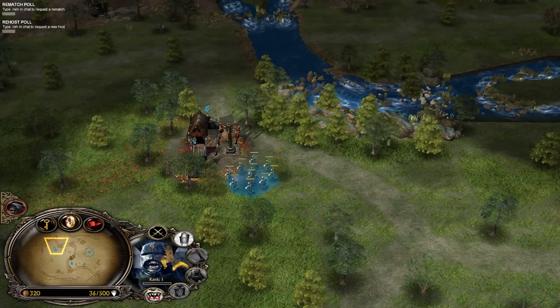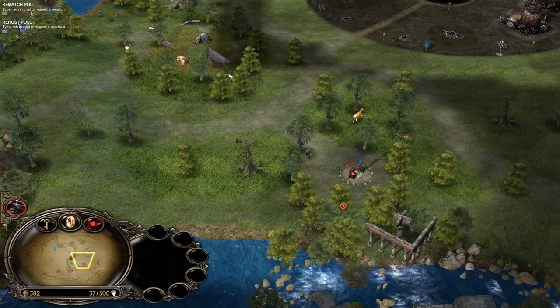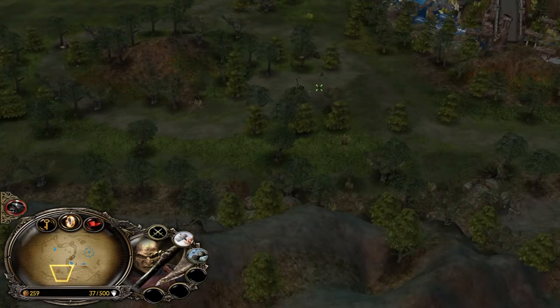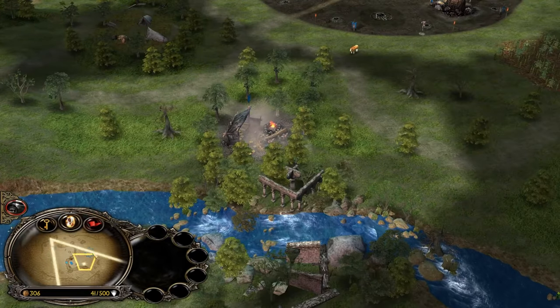That's a mistake from him to build a slaughterhouse there, in my opinion. It's tankier, but against Isengard you have almost no difference, because I will just use War Chant and destroy it very quickly anyway. So it's going to go down. I think Lumber Mills are a better choice, but that's my opinion.